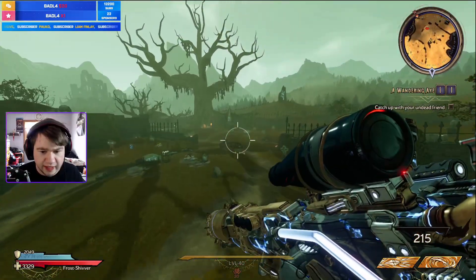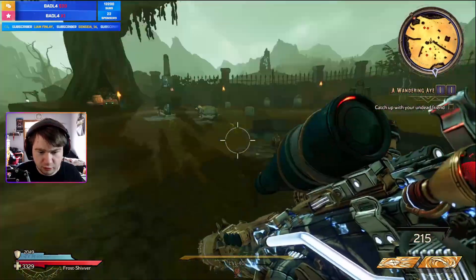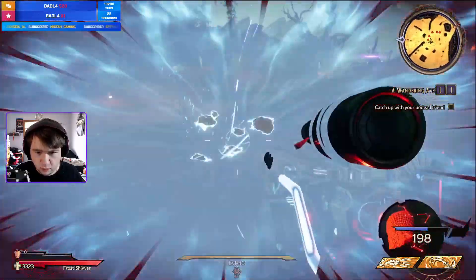So how does this gun work? It has shock ricochet bolts. I'm going to go over here and get a group up. Just keep in mind this isn't chaotic or volatile, so the damage might be a little bit more weak. But I'm going to start shooting at the ground and you can kind of see how this gun works.